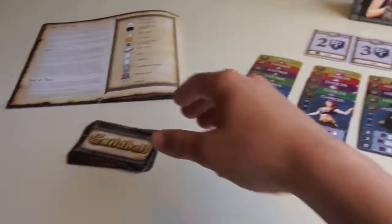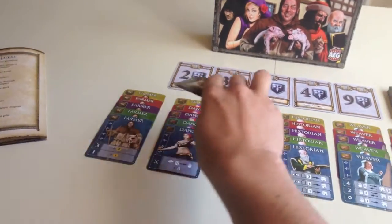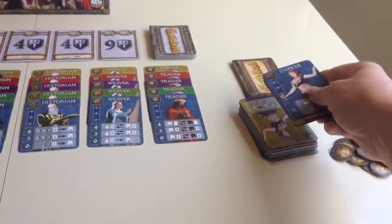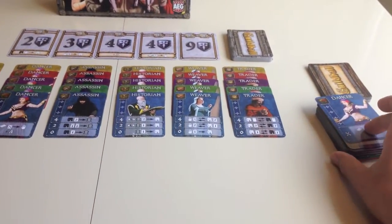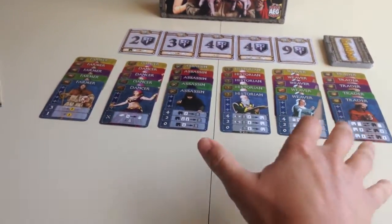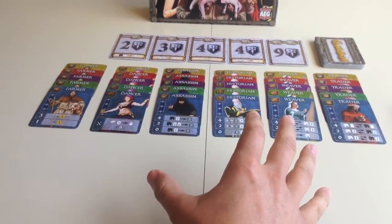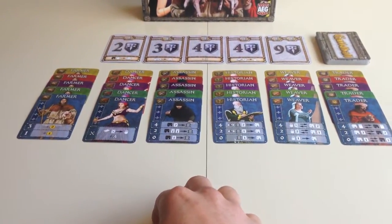Especially once people have started completing sets — if someone completes a set and pays for victory points, those cards go into the discard pile, and now everyone knows there's at least one of every color of that specific role in there. If you remember that, it can be really good for you. There are lots of other combos as well; I really love how all the cards work together in a very interesting fashion.